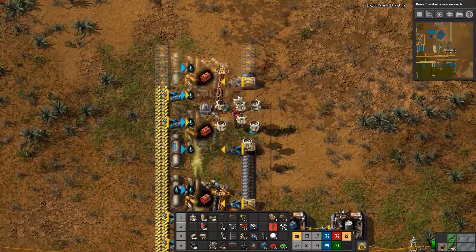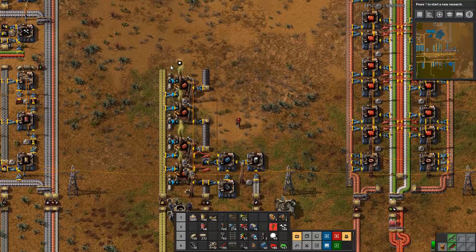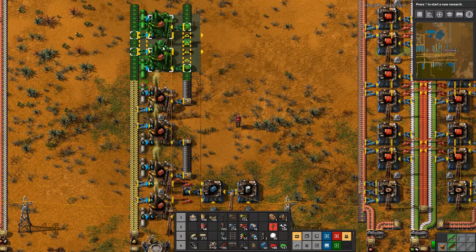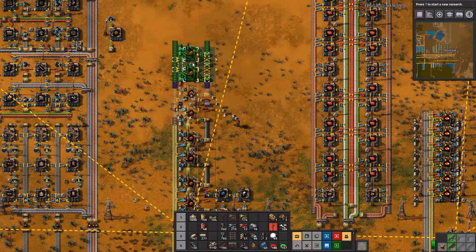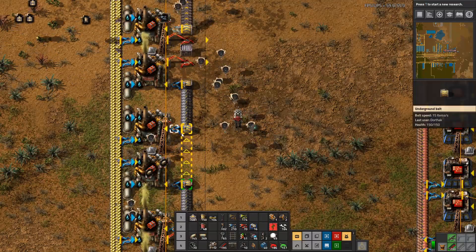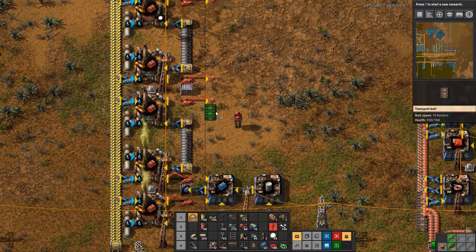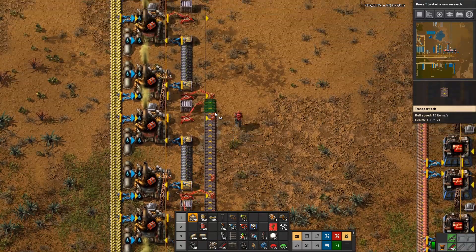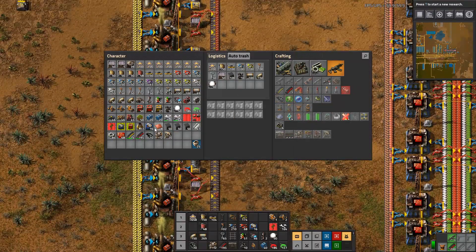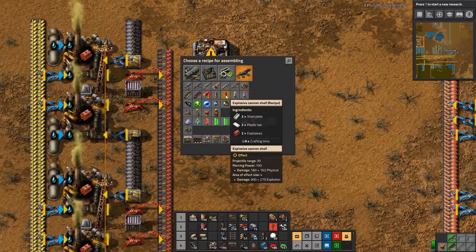I don't have any chemical plants on me but fortunately for us there's some being made in the mall. We're gonna want quite a few because we're gonna have a use for cannon ammo later on down the road. So there's explosives, we already have steel, we just need to bring in plastic. We can place that there and it'll be making explosive cannon shells.